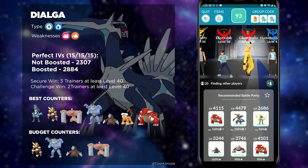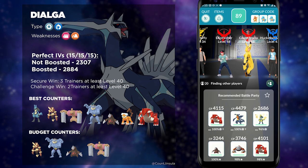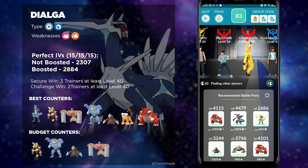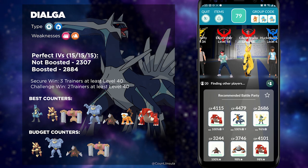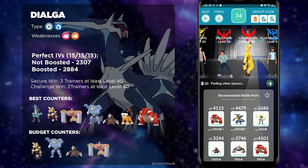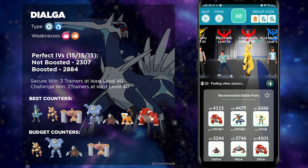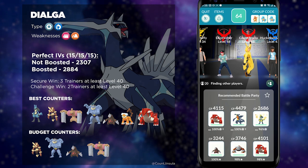Let's talk about the good Fighting-types. There's the big three: Lucario, Conkeldurr, and Machamp. Any combination of these should be highly prioritized for your teams. But if you do not have good Fighting-types, then you can opt to go with really good Ground-types instead. These include Excadrill, Landorus Therian Form, as well as Groudon. These are all Legendaries minus Excadrill, so if you want something more budget friendly, then opt to go with Fighting-types instead.